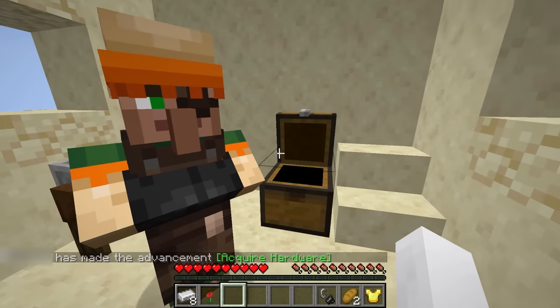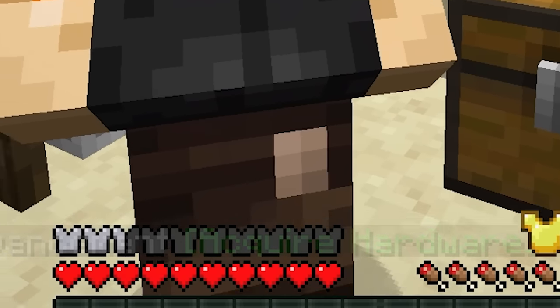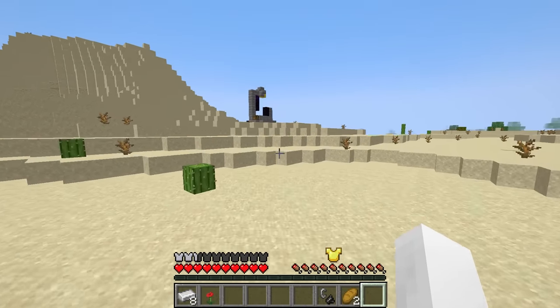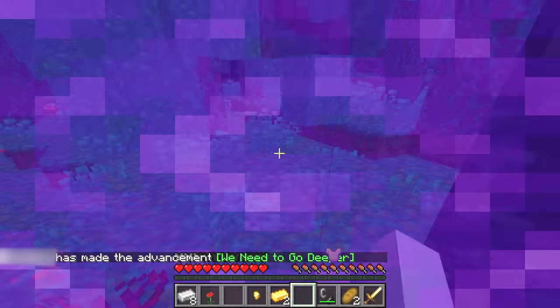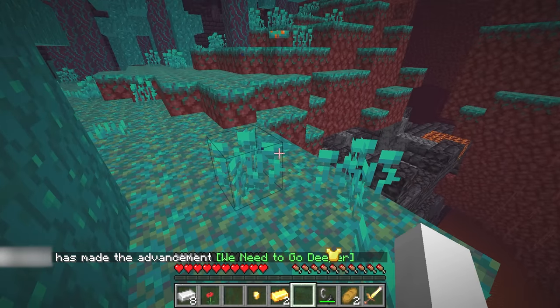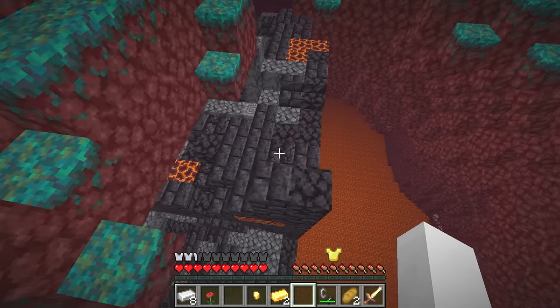Also, if you take a close look at some of these villagers, they have a little brown pouch on their clothes — something that, believe it or not, indicates that they've already been traded with. For what? I have no idea. The runner spots a ruined portal very close nearby, with a bane of arthropod's gold sword in its chest. Remember this for later. He enters the nether, but pay close attention to the path he takes — he heads in a very intentional direction, seemingly following specific blocks scattered throughout his path, until he reaches a bastion.